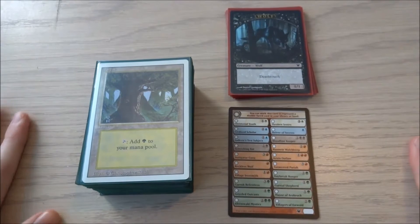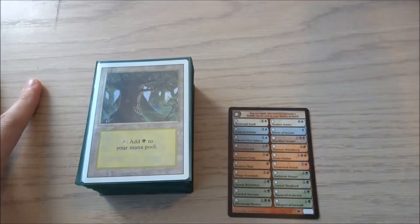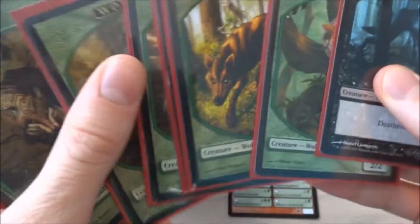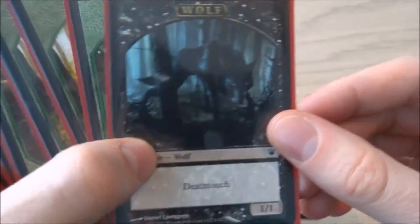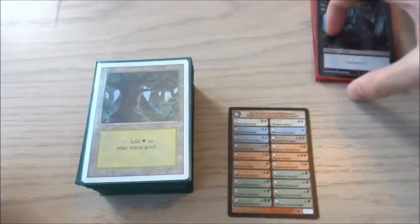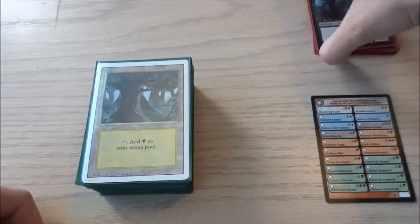Today I want to talk about my werewolf deck for Magic the Gathering. I have a few tokens — some 2/2 green wolf tokens and one black 1/1 wolf with deathtouch token. This is what the flip cards look like; I'll explain that at the end of the video in case you want to use that route.